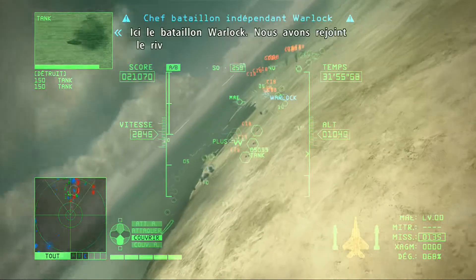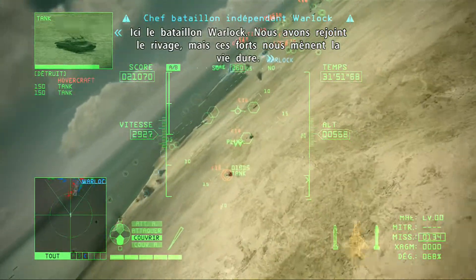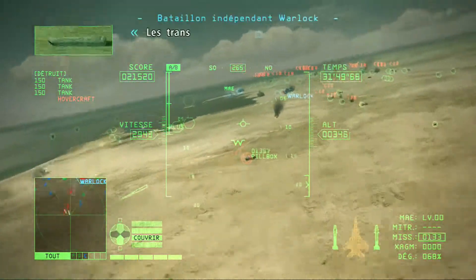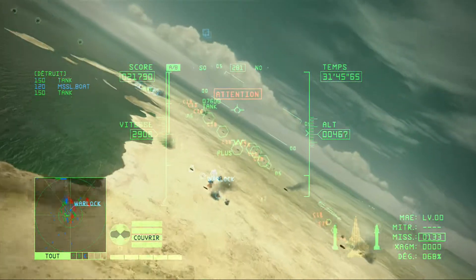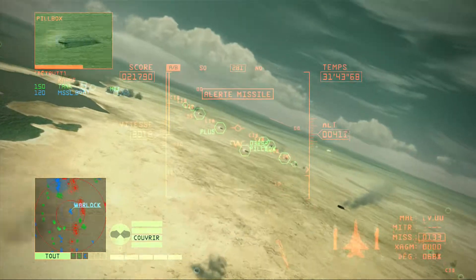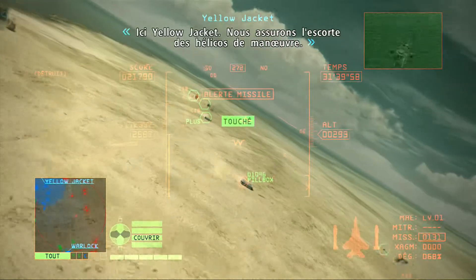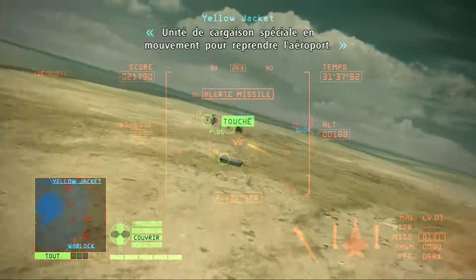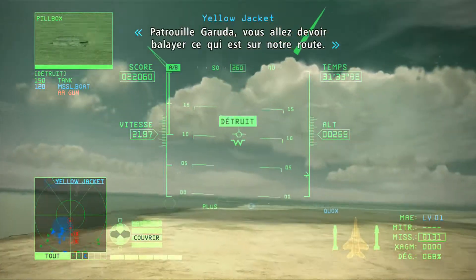This is Warlock Battalion — our target has successfully reached the shore, but those bunkers are giving us a hell of a time. Warm communications have made it ashore; setting up antennae for ESM. This is Yellowjacket — flying escort for the transport choppers. Special cargo wounded moving to recapture airport. Garuda team, we need you to deal with anything in our way.